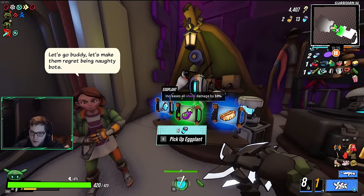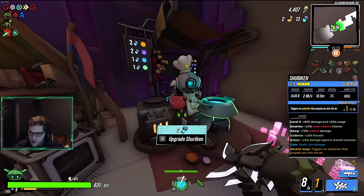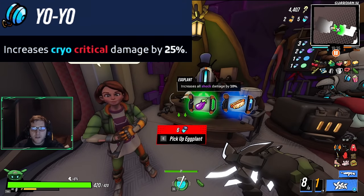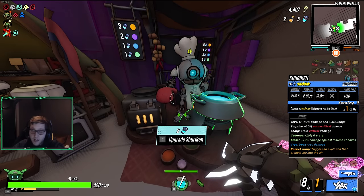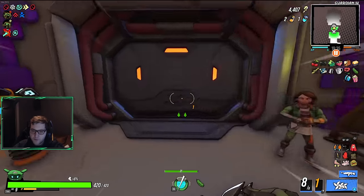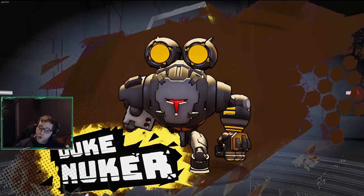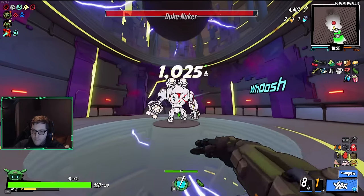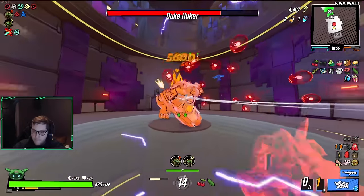Boss fight time — this guy's always a bit tough. Am I still on cryo? I do have cryo — take cryo all day then. We're going to start upgrading the shuriken so it can actually do some real damage now. Let's go Duke Nuker! The build is in a great place right now, so a boss fight against Duke Nuker is the perfect place to test its capabilities.